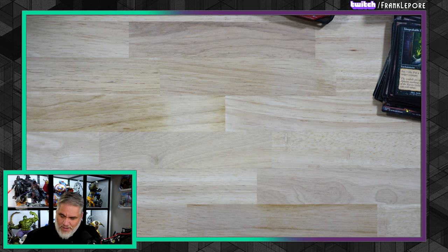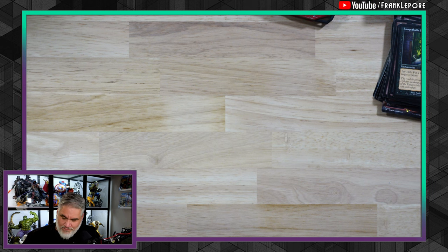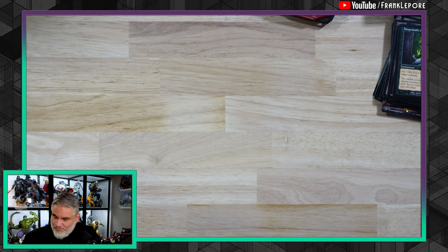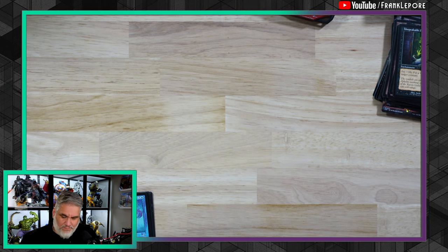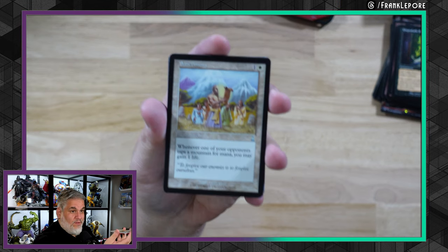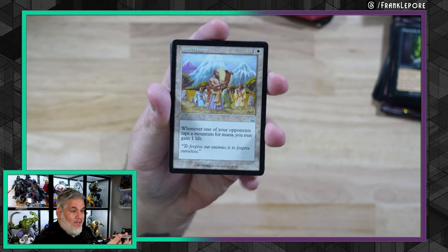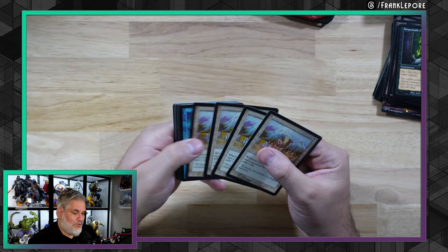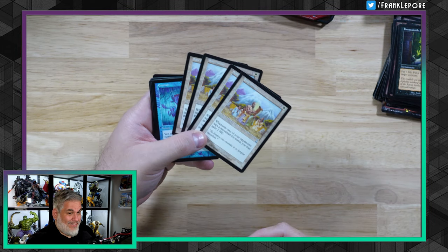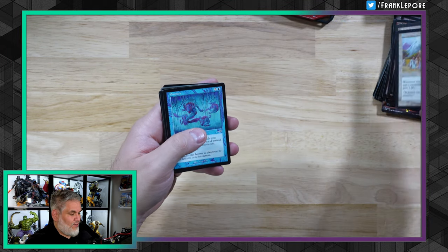Here's a little package from R.I.W. Hobbies — a classic. One Sanctimony: whenever one of your opponents taps a mountain for mana, you may gain a life. This is back when hosers were just nonsense — like, oh, you're playing a red deck? Oh, you're spending three mana? I guess I'll gain three for free. So four copies of Sanctimony from Urza's Destiny.